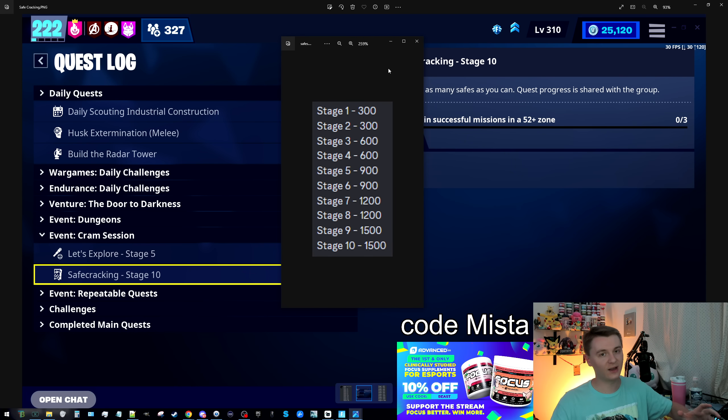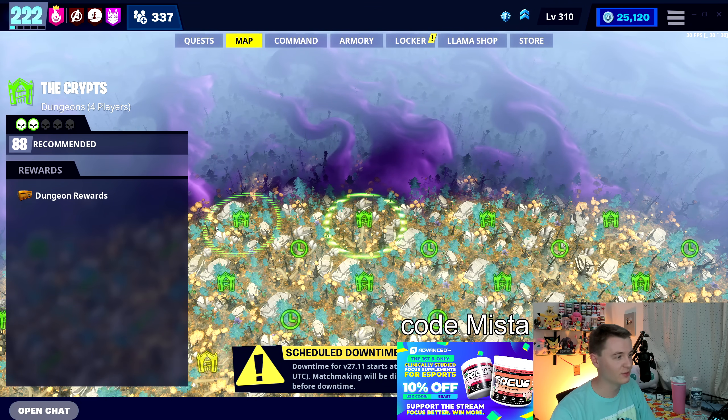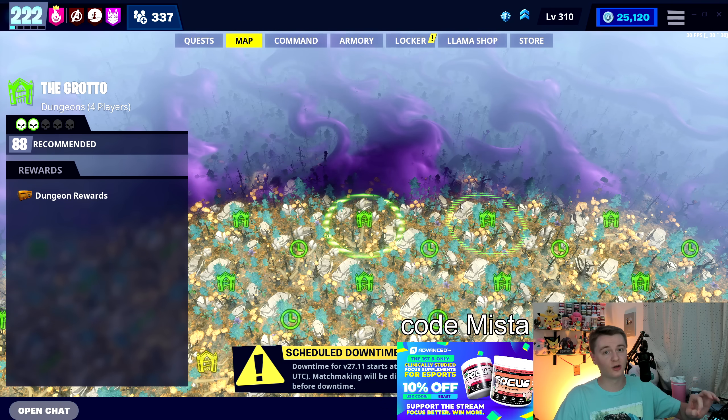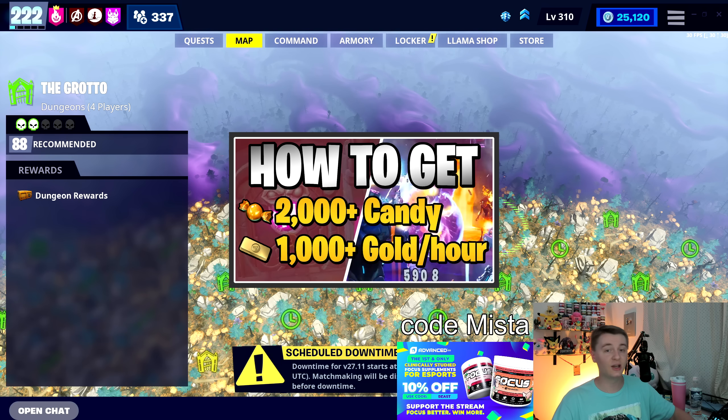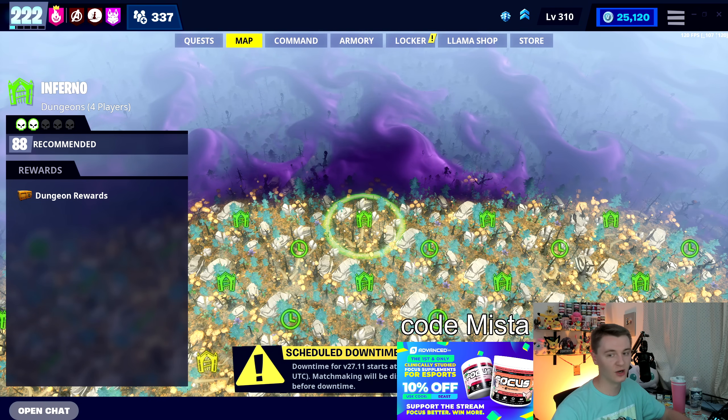If you guys want a specific guide on all the different dungeon zones I might be able to do that, but Inferno seems to be the most efficient and it's super easy. It'll take care of whatever you need. If you're specifically trying to go through Inferno solo or quickly, I do have a dungeon speedrunning guide linked down below. Something worth mentioning if you're watching this immediately upon release: I have a reminder video showing you everything you want to pick up from the shop before the season ends — that's in a couple of days.